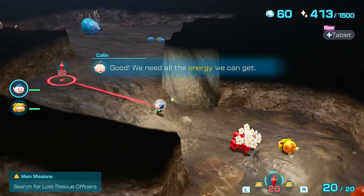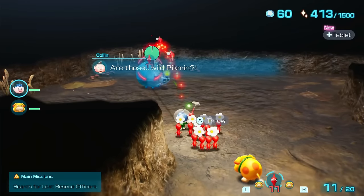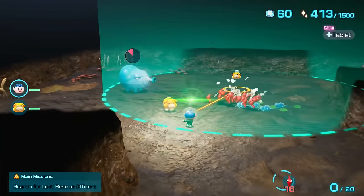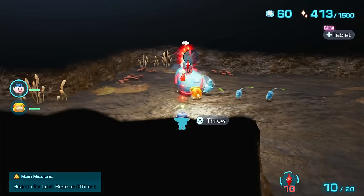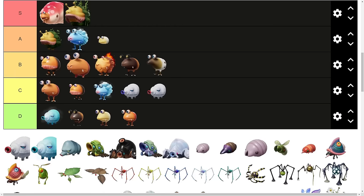The Snowy Blowhog. I honestly don't know if Pikmin die after a period of time after getting frozen. Once a Pikmin gets frozen, they're frozen in one spot, so whistling them back is incredibly easy. Therefore, I have to place this in D tier since its killing potential is just so low.